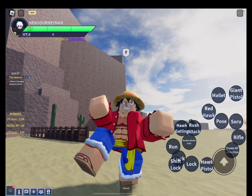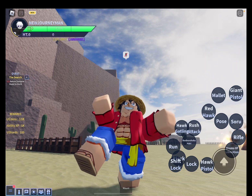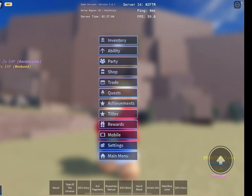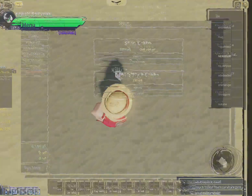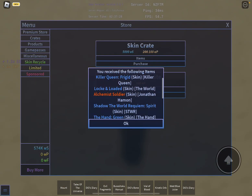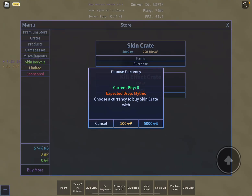Hi guys, today we're gonna be spending every single one of my u shards in aft by buying skin crates. If you look at my u coins right here, I have 624,000 and we're gonna be spending all of it. Let's buy our first multi — and oh, mafic skin first crate already!